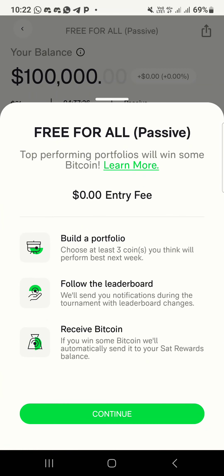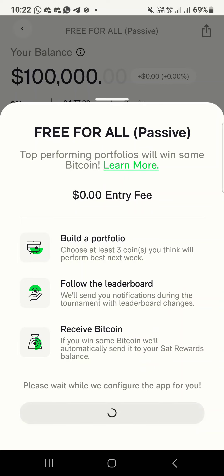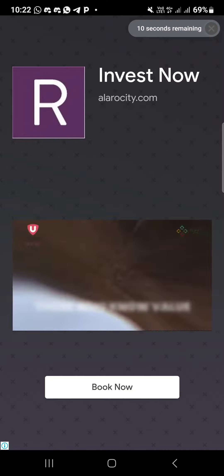You click on 'Enter Tournament' and then click 'Continue'. An advert pops up for about 30 seconds — you watch the advert.